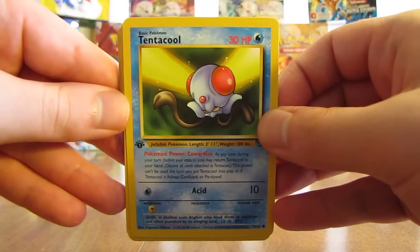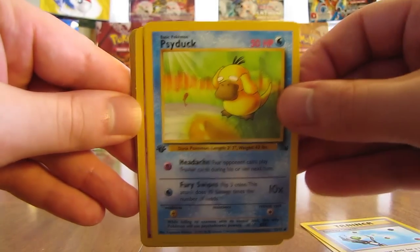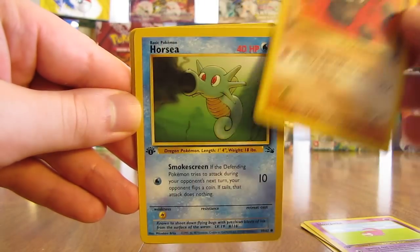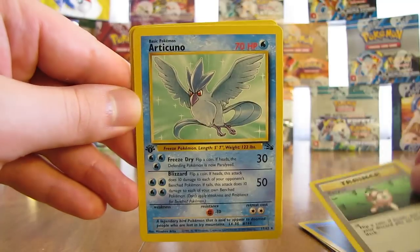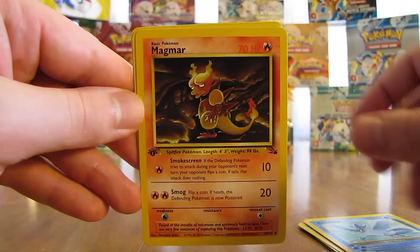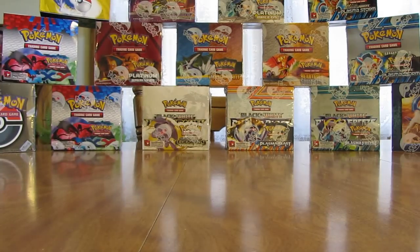Next pack. Here is a Tentacool, Energy Search, Psyduck, Slowpoke, Geodude, Horsea, Recycle Trainer. The rare in this pack — an Articuno. I was hoping for a holofoil card there. Magmar, Cloyster, and a Sandslash. Now that Articuno I believe is the first Articuno I've pulled in this box.